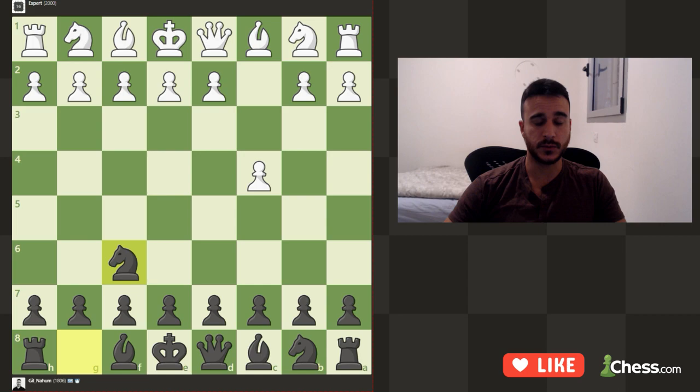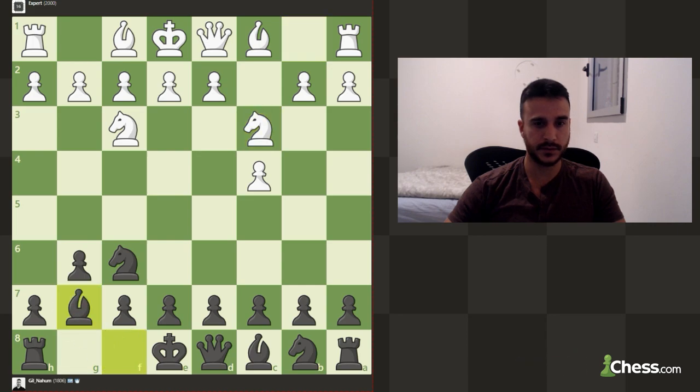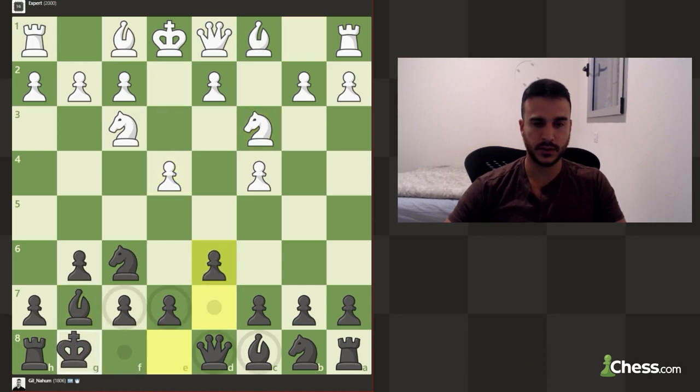Let's play the engine, let's play against 2000. Let's play Nf6. You can go maybe Nc3 and e4 next move. Let's short castle.